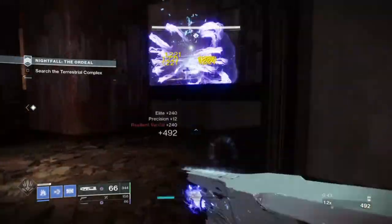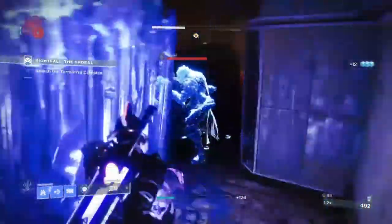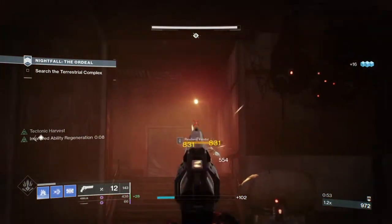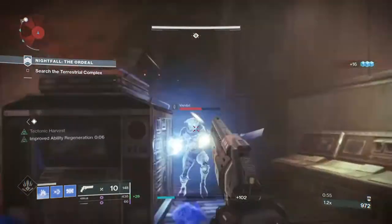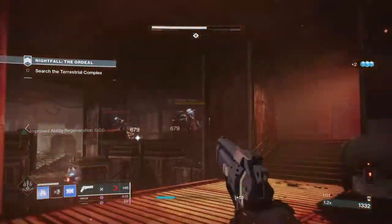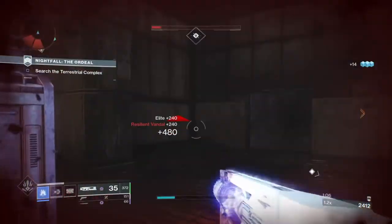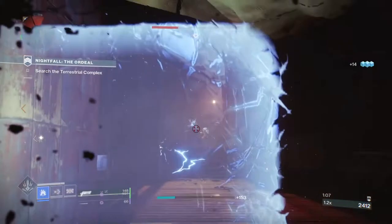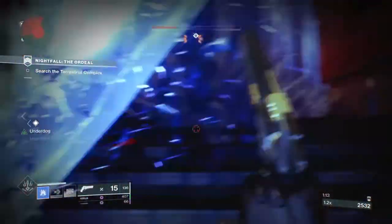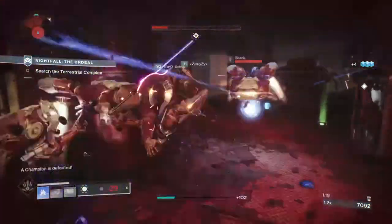Welcome back to another Destiny 2 build video. Today's build is a completely weird take, and I wouldn't recommend bringing it into hardcore or sweaty content as it's not designed for those environments. It's a wacky build suitable for all seasons for those who like to add a bit of flair to their stasis. With the behemoth class, glacier grenades, whispers, and Ruinous Effigy, we're going to be slam dunking on everyone with some added ice.